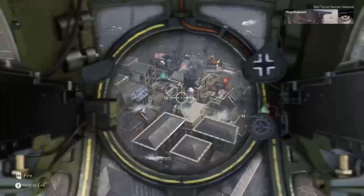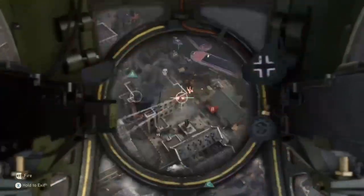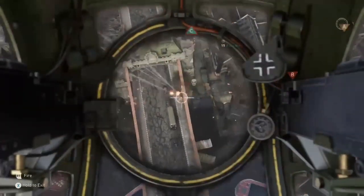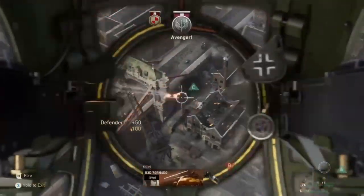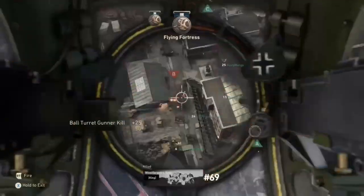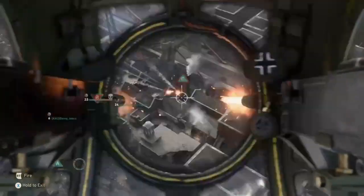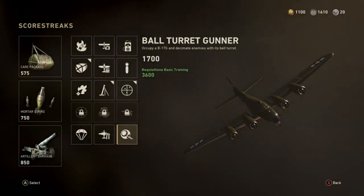Here's that first clip again on London Docks. Like I said, first time I ever used it, got a couple of kills on this one as well. Using the ball turret itself is quite easy, but it does move kind of fast — it's almost like having a mouse that's a little bit too quick. You kind of overshoot your position with the bullets. But I had fun with it. Probably won't get it again unless I get it in a care package — I'm not that good at racking up the points.